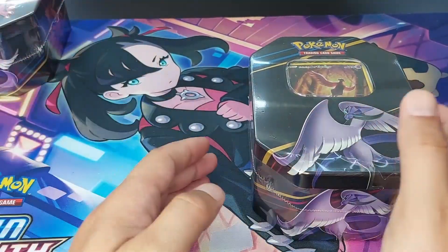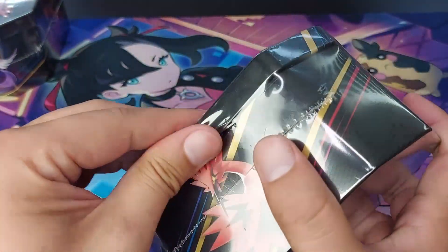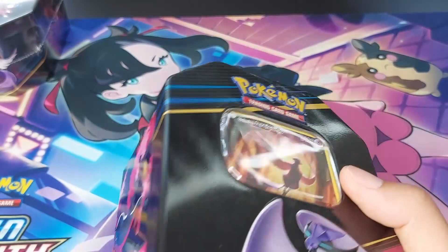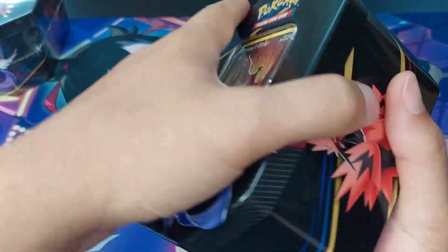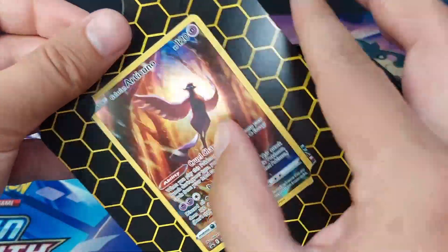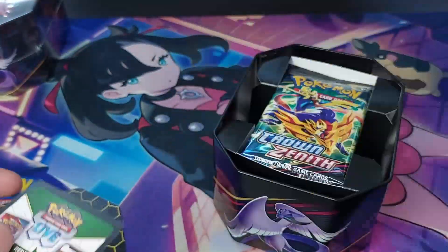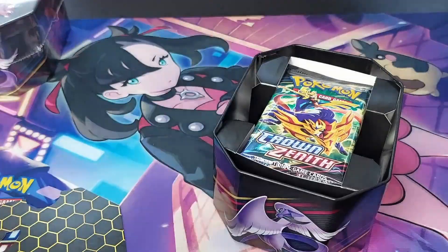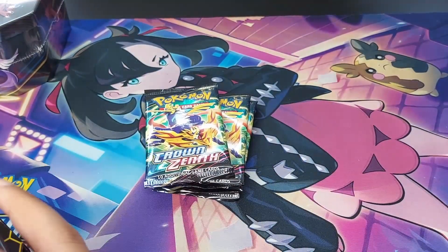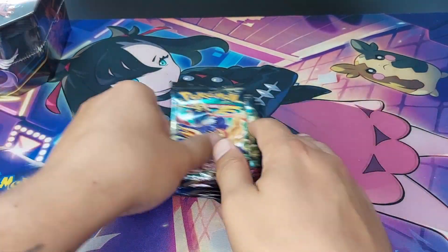Starting off with the Articuno tin. This set is so awesome — you have so many pulls, so many drops. Let's be careful opening it. There we go — we have the Galarian Articuno promo and a code card. Inside of course four packs, and we put the tin aside.